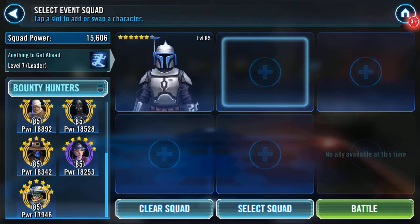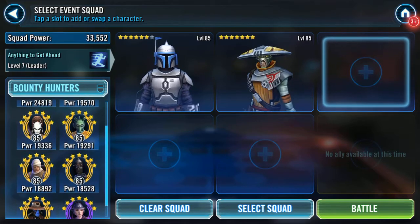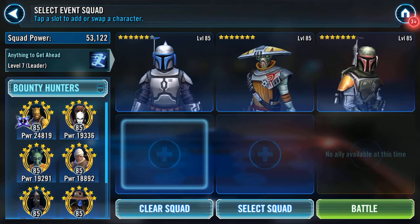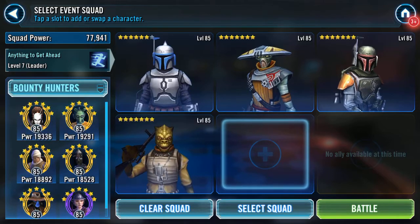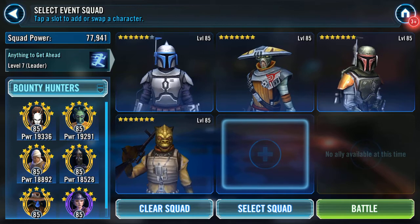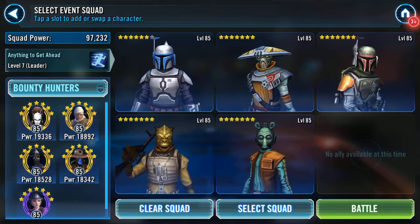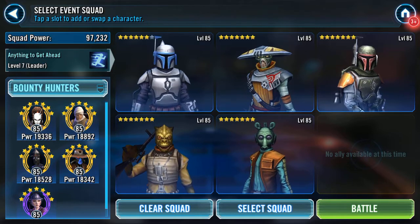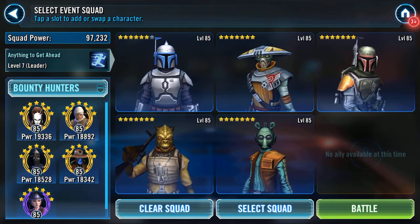First time around I'm going to go with a Django lead. I want Embo in there, I want Boba in there. I'm thinking I also want Bossk in there, and then we want to go attackers. I need to fill another 70-odd Greedo contracts. So let's try this one.